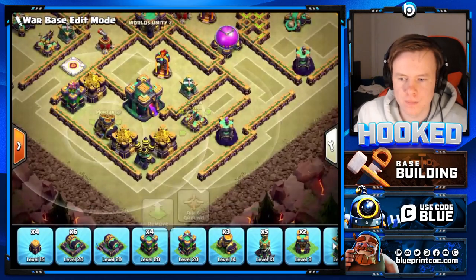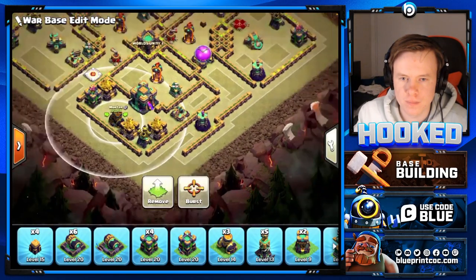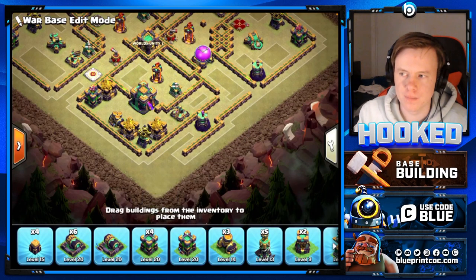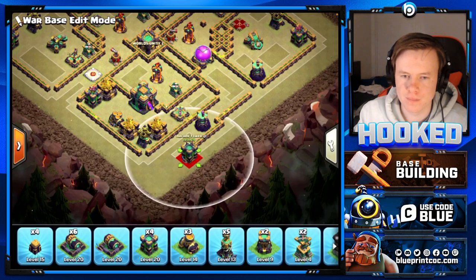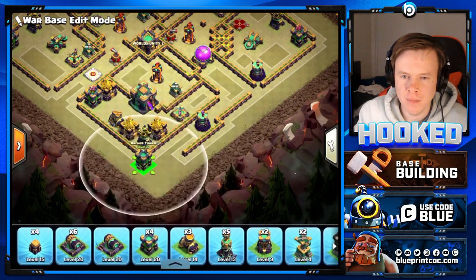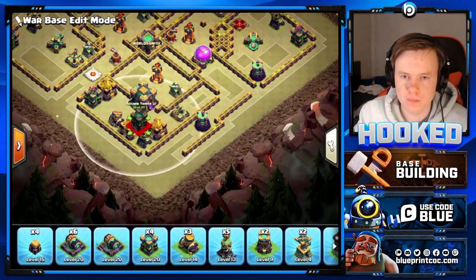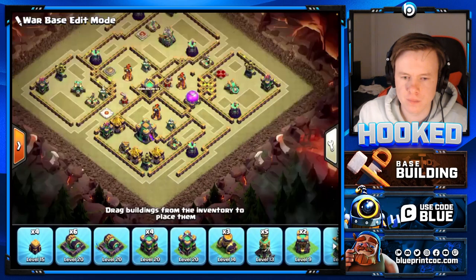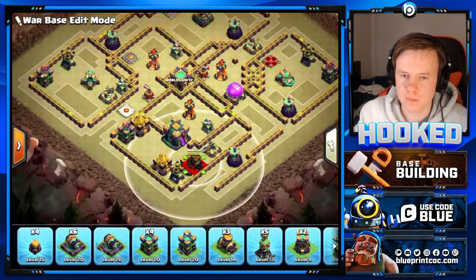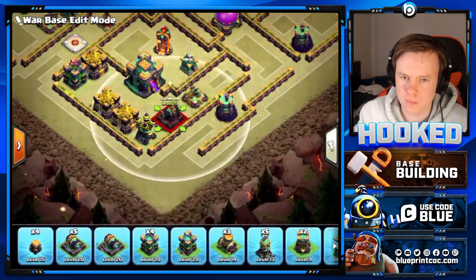On one side there's an xbow and on the other a mortar. This is for attacks from the right side - there's an xbow here and a mortar so a flame flinger attack is basically preventable unless they really force it. You don't want a mortar and xbow on the same side because then the attacker can tank both at the same time.